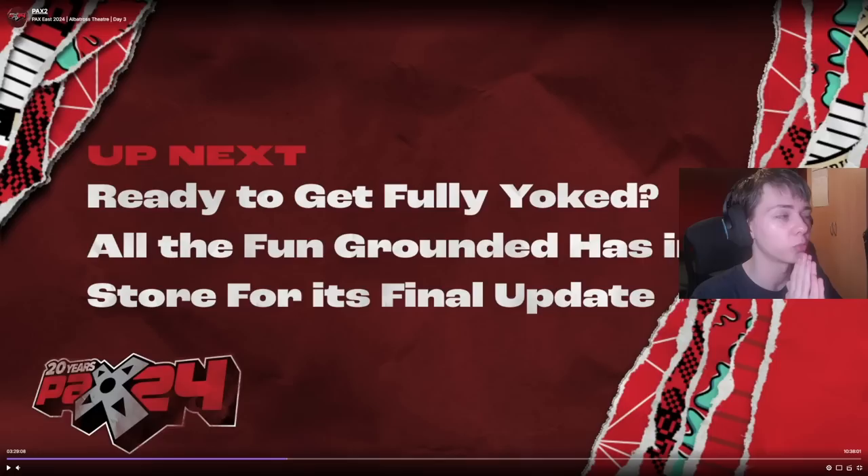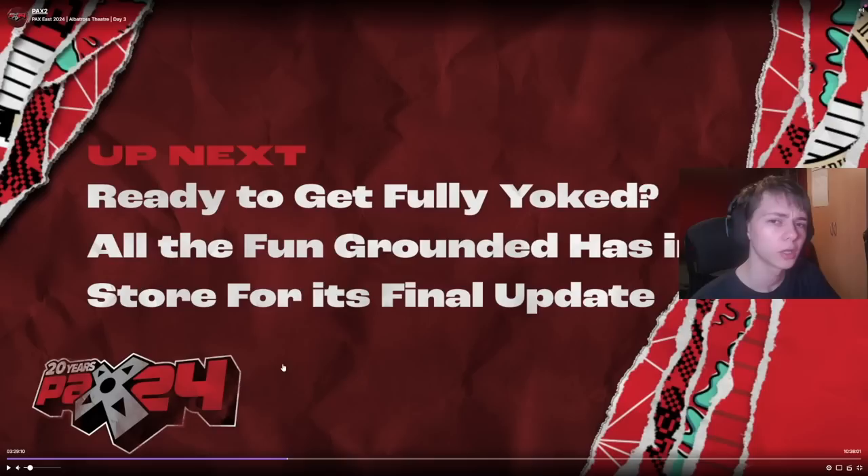We are going to be talking about Grounded 1.4 today. This is obviously releasing on April 16th. There was no news of a playtest in today's stream, so we still don't know when that's going to be out, if there is one. What we do know is it's the final Grounded update. They said this is the final content update for Grounded, which means afterwards there'll be updates, but just bug fixes and stuff. This is very sad news, but from everything I've seen, it looks like it's going to be a pretty good update.